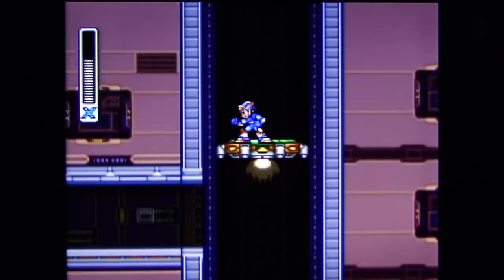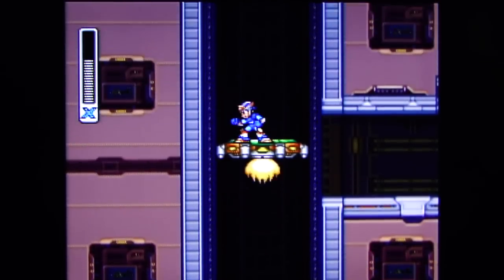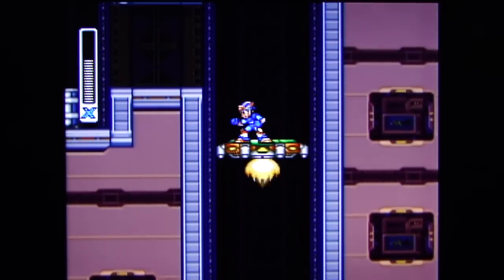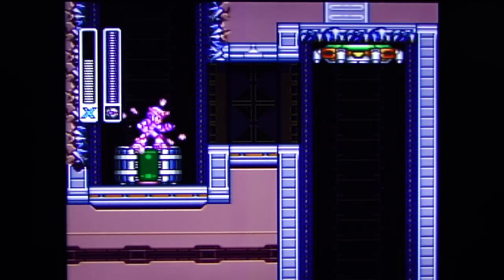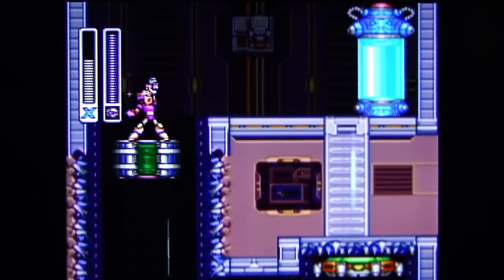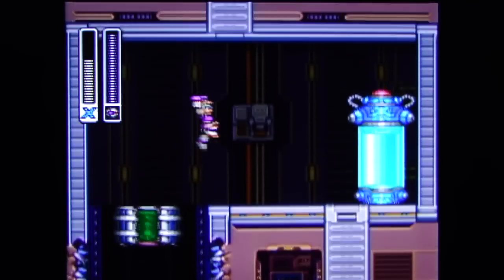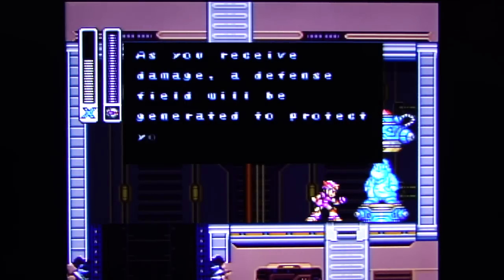Here we go. Look at that, how cool is that. Alright, my body is ready for the armor upgrade. I do this capsule X, take this armor upgrade. The upgrade will decrease the damage done to your systems. As you receive damage, a defensive field will be generated to protect you.